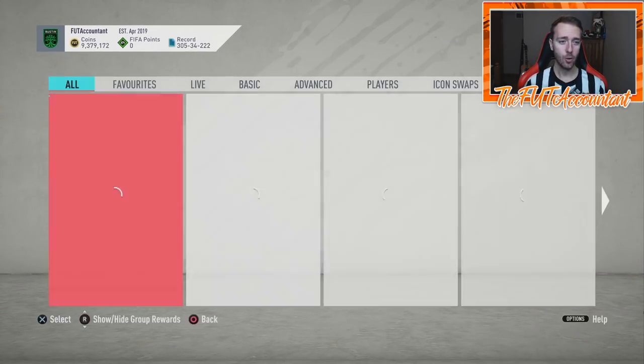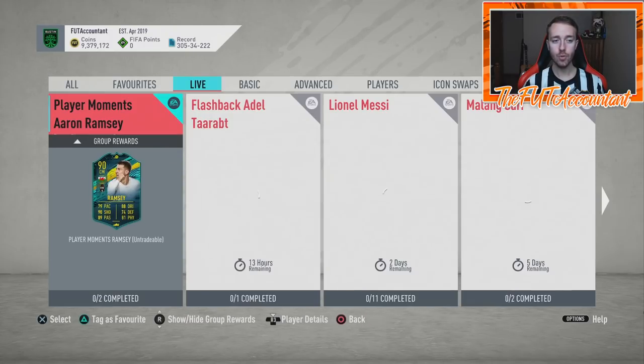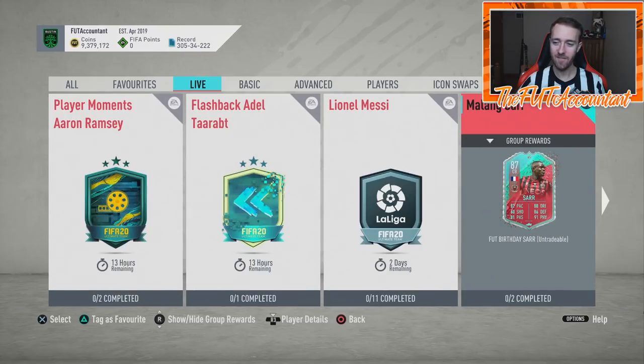Talking SBCs — really quick, we got a new center back today, Malang Saar. I find this really interesting because this promo is dominated by French players. We had a French left back Amavi with five-star skills, and now you have a nice little green link between Saar and Amavi, and between Saar, Amavi, and Bakayoko. You can make a nice little French triangle with those guys. EA is clearly thinking about these things when they put cards out. They put out the Saar SBC today.